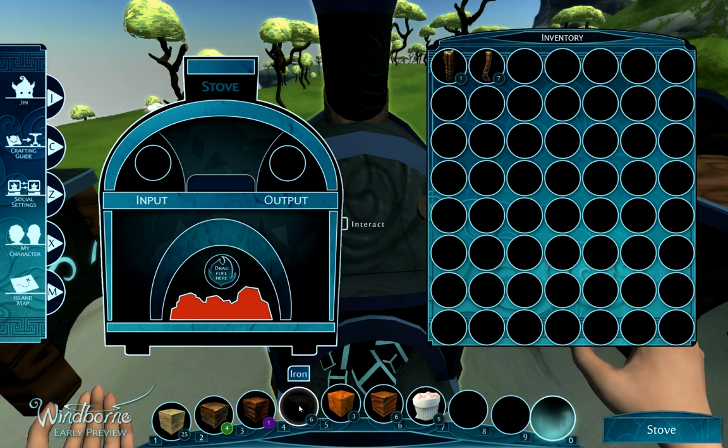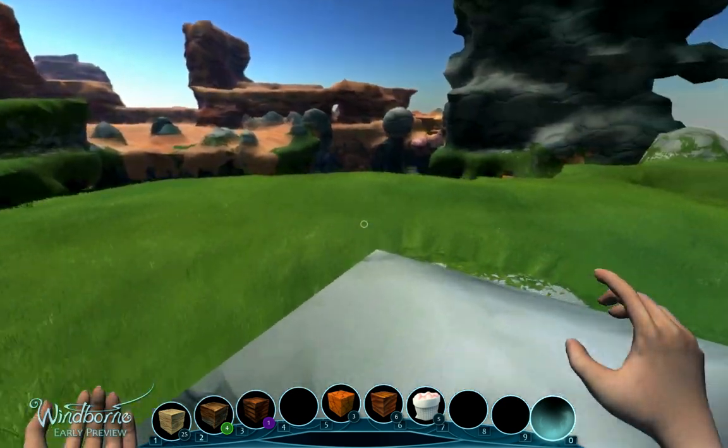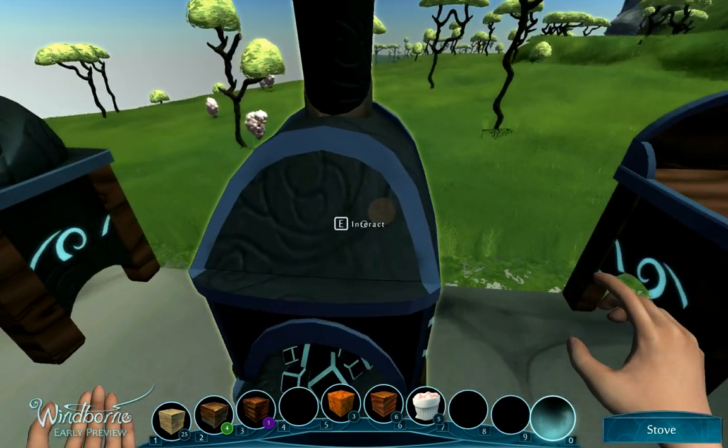Now I'm going to go ahead and heat up some iron and make some iron ingots. The heating process begins. Just as with the shaper, I can close the interface and walk away at any time and come back and it will still be doing its job. And also, I can just click the item to stop it in the middle of the job. I've got the three ingots that I was after, so I'm going to drag those into my inventory as well.